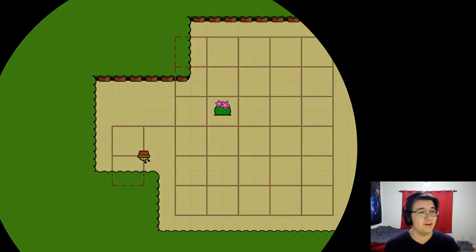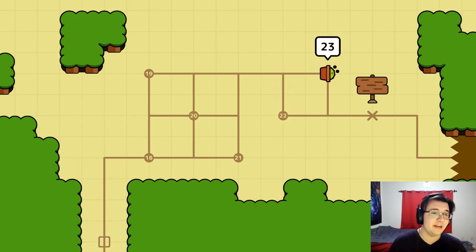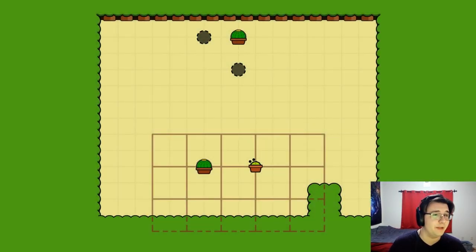A lot easier than the previous puzzle, at least for me - your mileage may vary. Level 23 time - we have an important sign to read. Everything is so far away from the grid. Our cactus is gonna put in a lot of work to get this done.